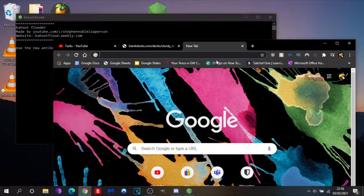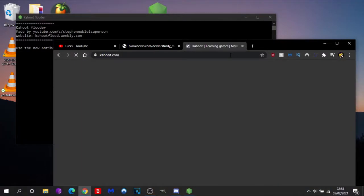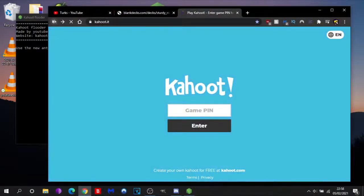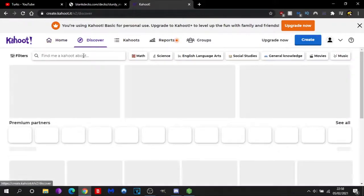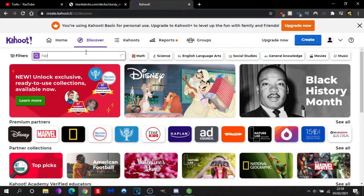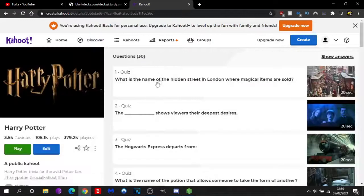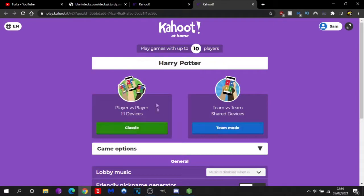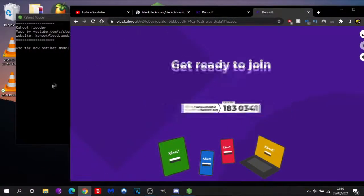So let's say you're in a Kahoot — I'll just make one in this window here. Kahoot.com, I think it's on play. You can test this yourself. Let me just make one. I'm going to make a little Kahoot about Harry Potter — classic, typical Harry Potter. Then we press play, host. And as you can see, it's just loading in the pin. And now we've got the pin.